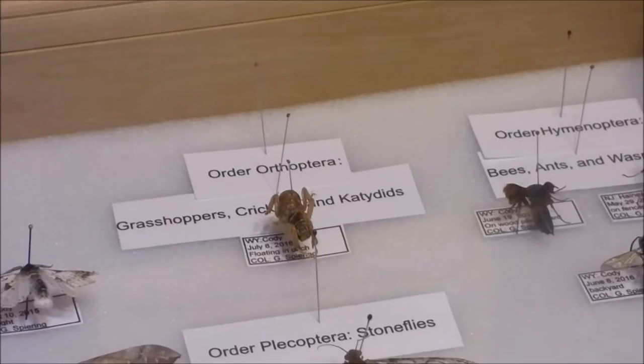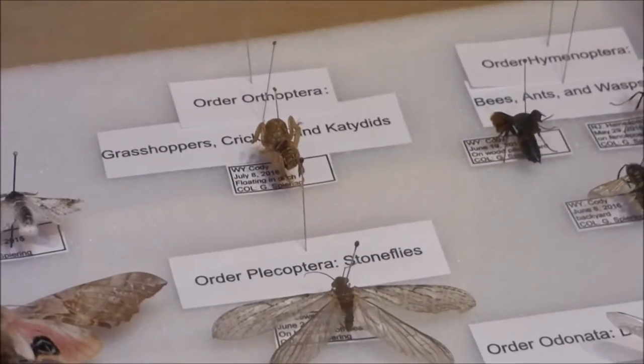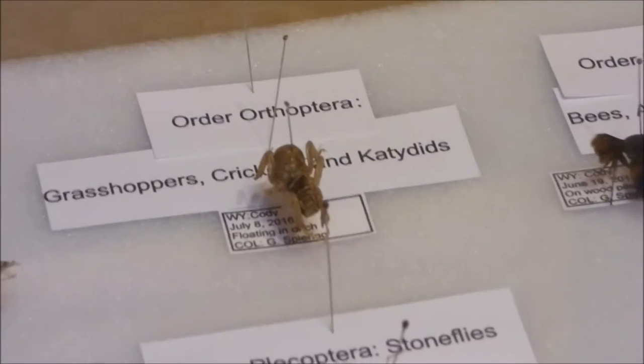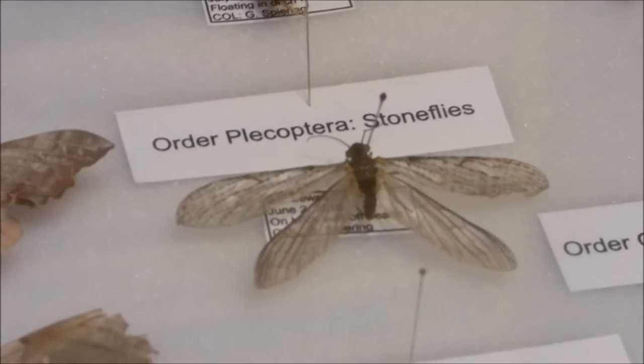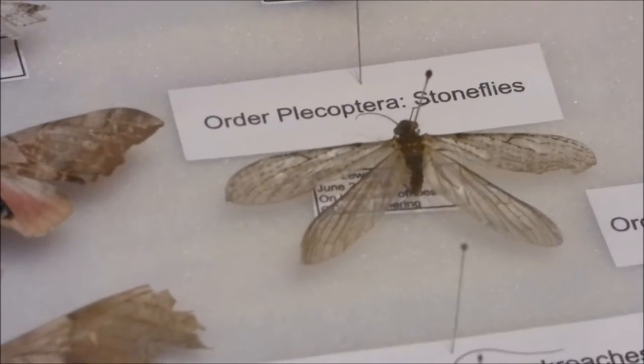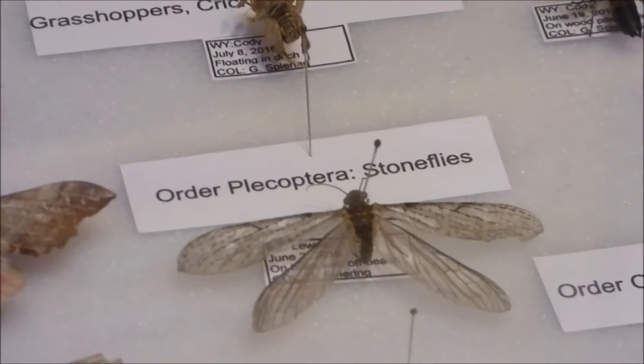And then Order Orthoptera — Grasshoppers, Crickets and Katydids — and all we have is a Jewell Cricket. And then Order Plecoptera are Stoneflies, and all we have is a Stonefly because that's all that's in the Order.